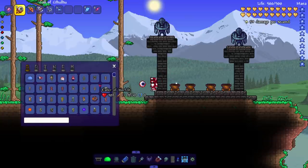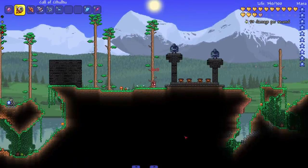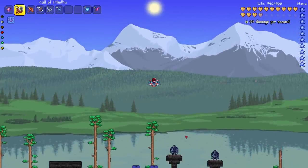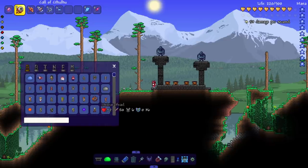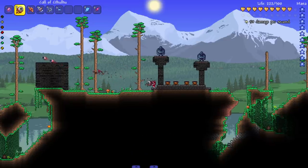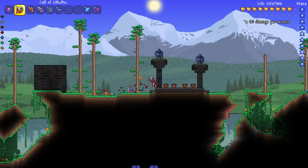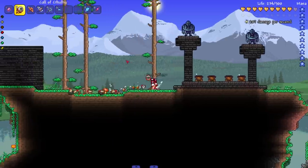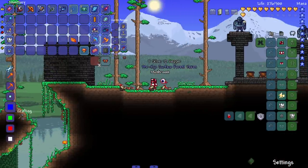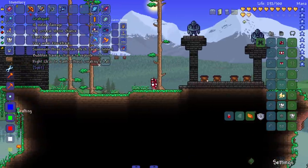We need to drop to 50 health to trigger the phase. We fly up and drop — there we go, below 50 health. Now let's see it in action — instead of just a little eyeball, now we get the eyeball with a mouth. Beautiful. And then when health is back above 50 it returns to the regular eyeball. Very nice.